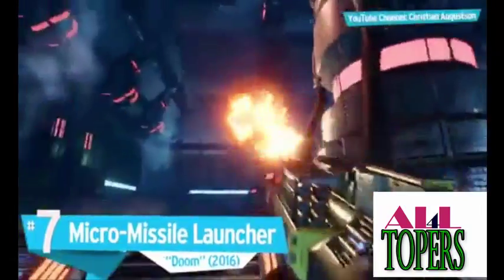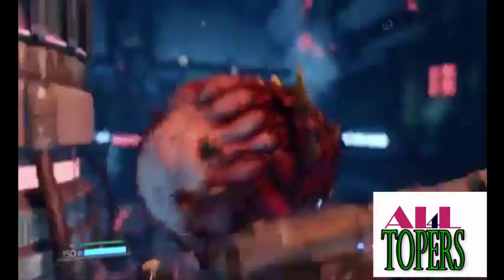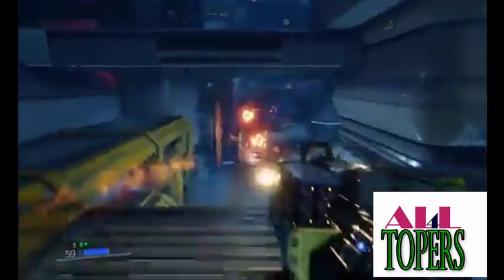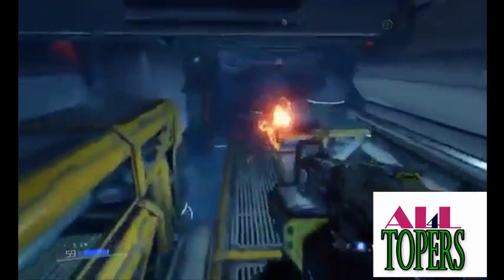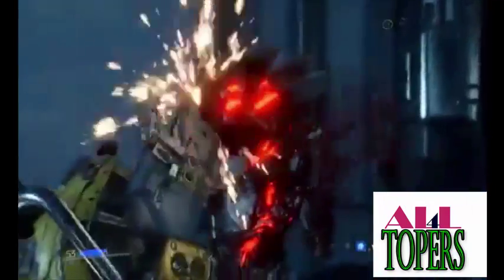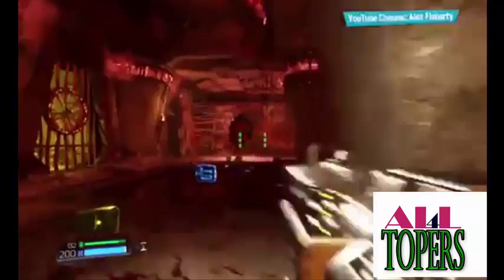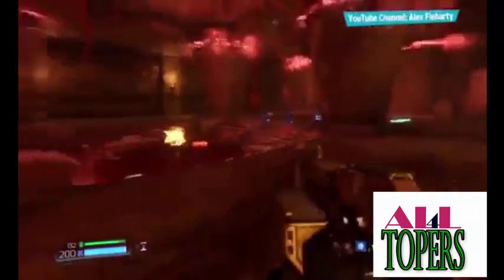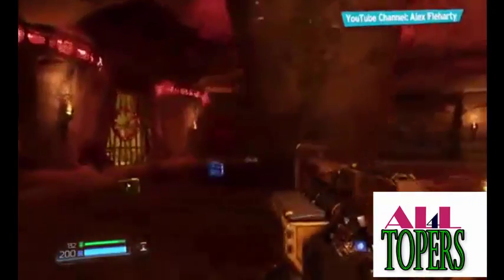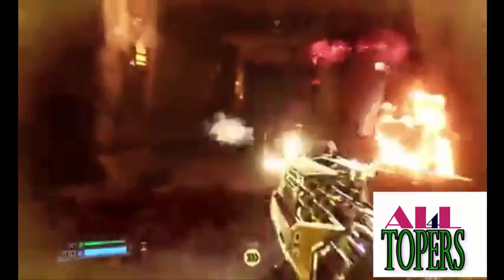Number 7: Micro Missile Launcher, Doom. When Hell's Army comes knocking on your door, there's only one polite way to answer — with guns. Technically a modification for the Heavy Assault Rifle, the Micro Missile Launcher fires fast-paced projectiles that erupt into a satisfying ball of fire all over those evil imps and possessed. The weapon may not deal the most damage, but its Weapon Mastery Challenge offers one of the most effective final upgrades in the game: bottomless missiles. You fire as many devastating missiles as you want with no need to reload.